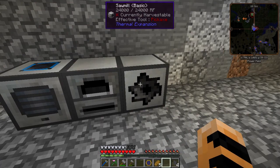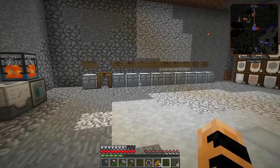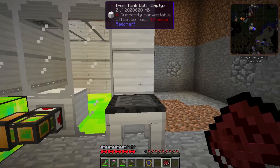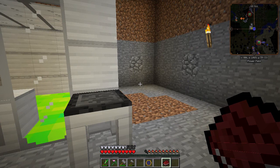I decided not to put the rolling machine back here in the lineup because I probably will not use the rolling machine for anything else. I need to go do some more mining to get the material I need for the wand of equal trade — I need some more shards. Before I do that, I want to upgrade my pickaxe a little bit and add a fortune enchant to it.